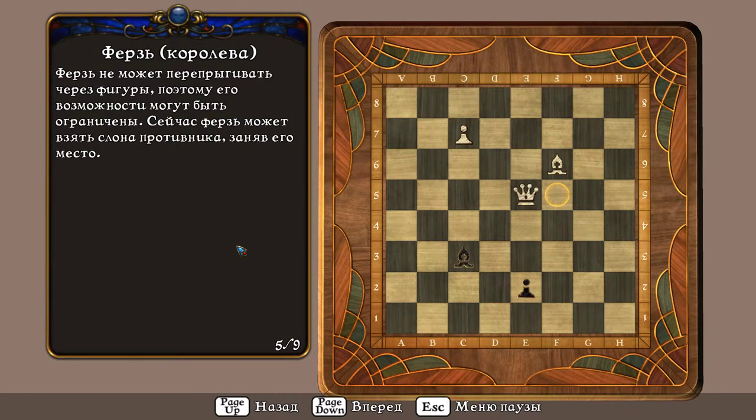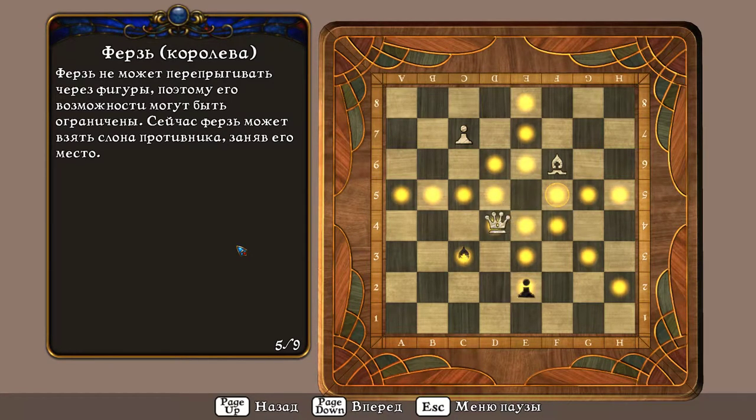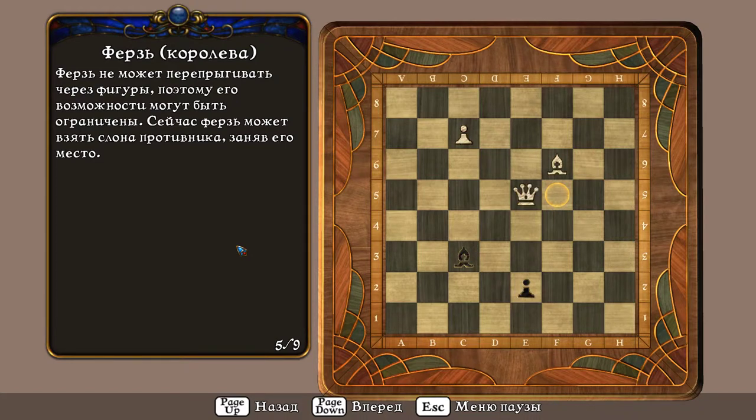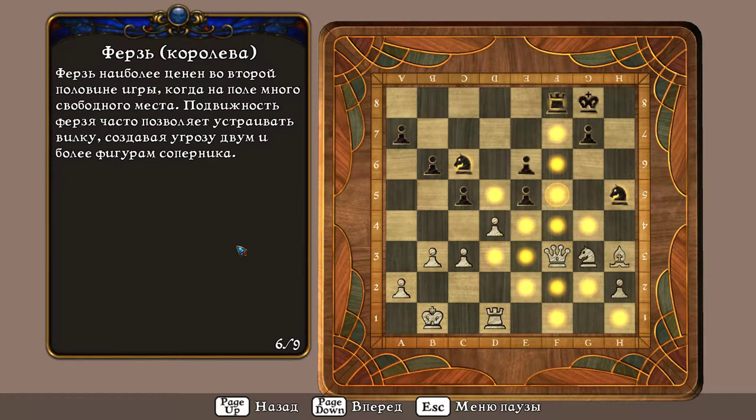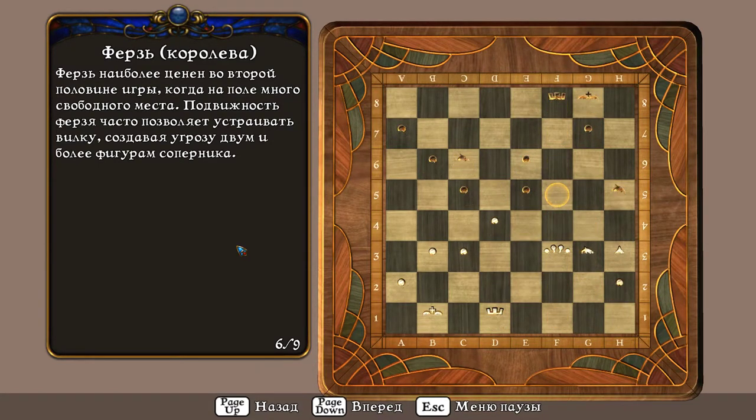Ферзь не может перепрыгивать через фигуры, поэтому его возможности могут быть ограничены. Сейчас ферзь может взять слона противника, заняв его место. Ферзь наиболее ценен во второй половине игры, когда на поле много свободного места. Подвижность ферзя часто позволяет устраивать вилку, создавая угрозу двум и более фигурам соперника.